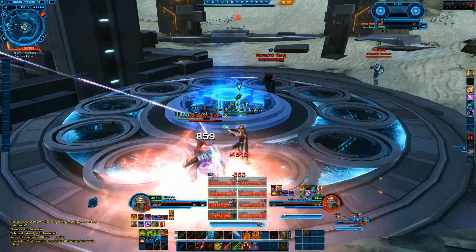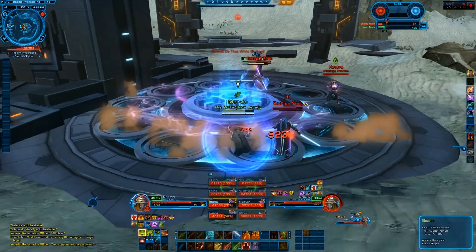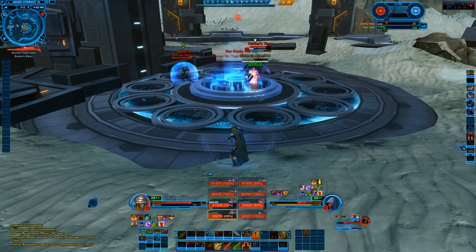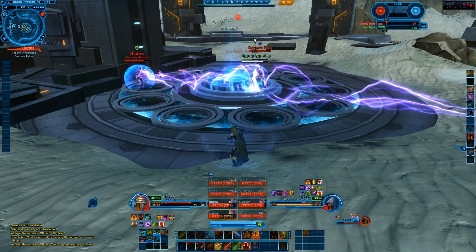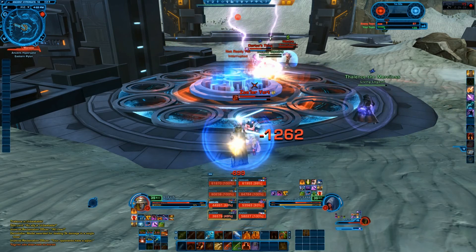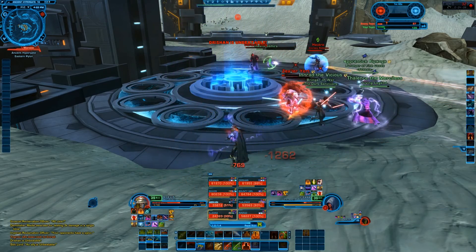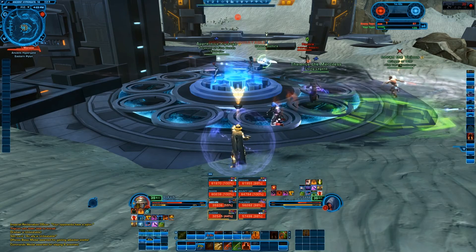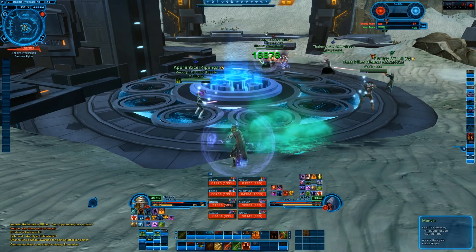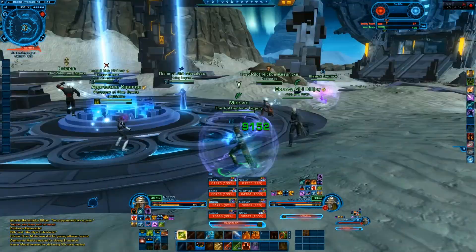So we just try to heal and stay alive, throw out a little bit of damage. Get a nice little knockback there to get that guy off the pylon. We got some assistance coming from the rest of the team — I see a few coming in, and they're carrying the little orbs as well, so we'll get a few points here once we get this pylon. Great job on my part for healing, a little pat on the back, keeping everybody alive. And we get the pylon.